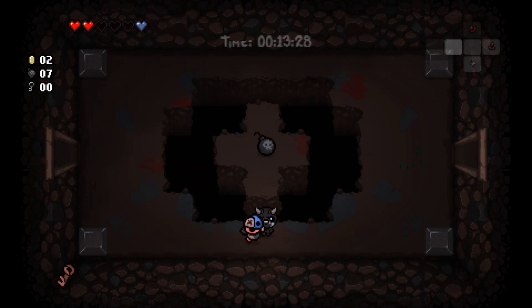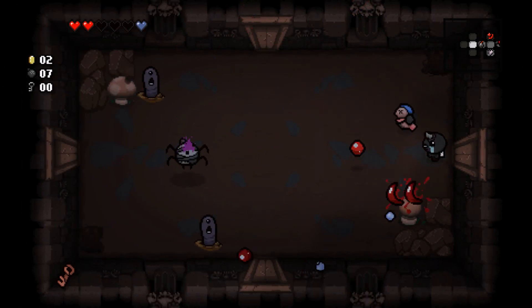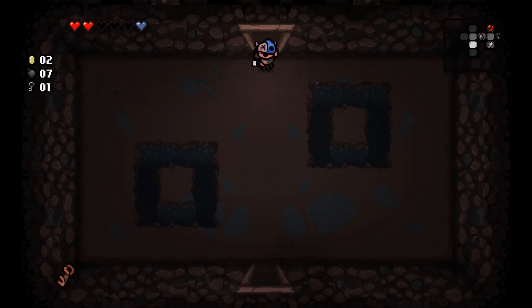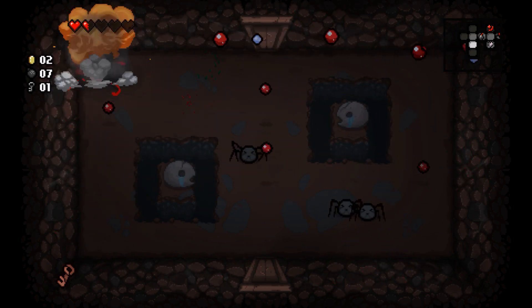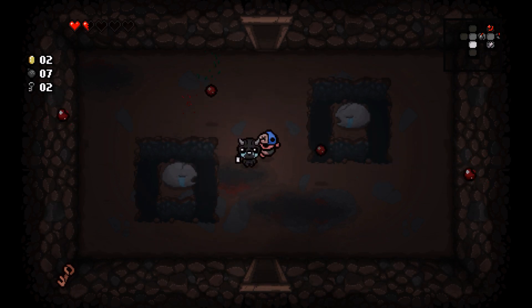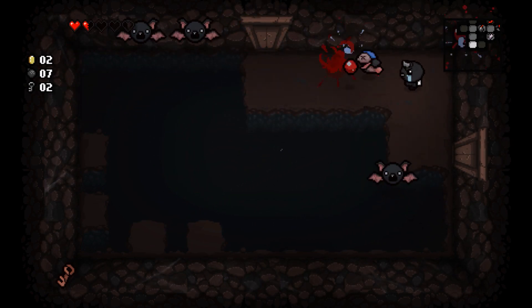We're on Catacombs 2. I'm not really sure when we fight Mom — I beat the original game including the chest, but I never really paid attention to the floor ordering. There are new enemies: the ground spiders are sort of like the spider version of bomb flies, and those cannons just keep shooting forever. There are also annoying black bats with a charge attack.